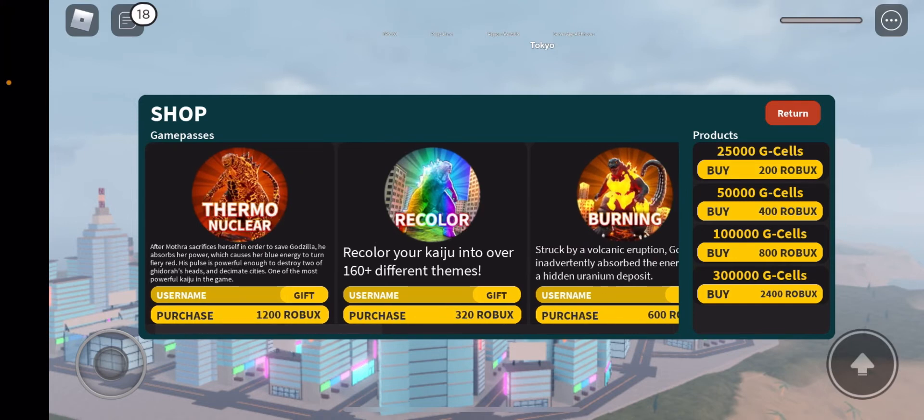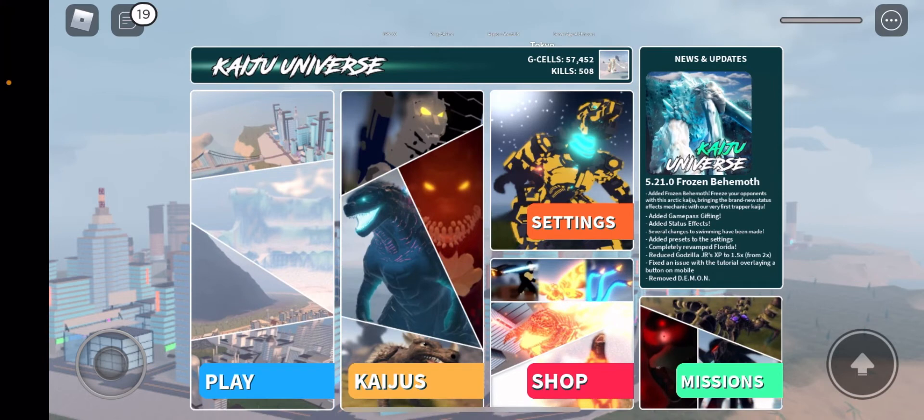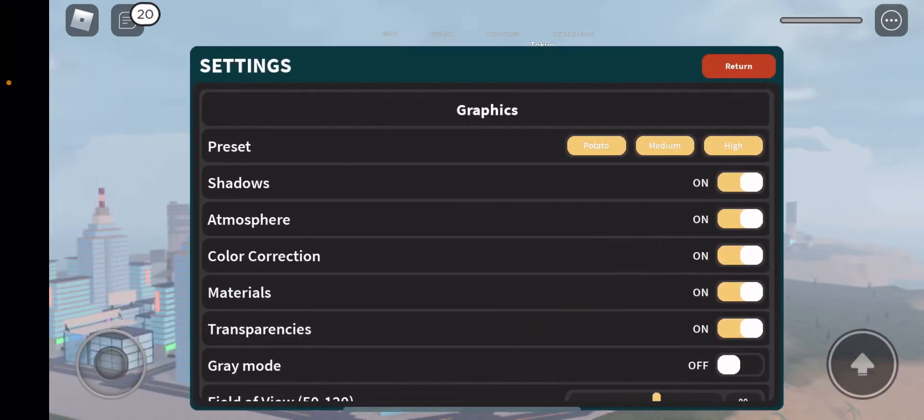They changed the femoral — the femoral thumbnail, the recolor and the burning. They added the status effect, several changes to swimming, and they added presets. The presets are basically: potato for if you have a potato device, medium if your device is not potato but it's medium.